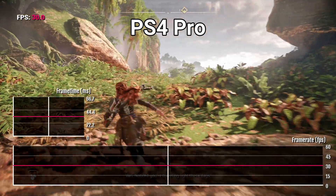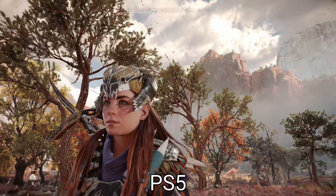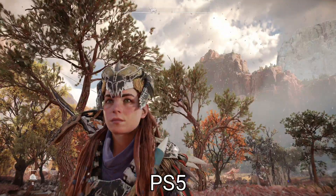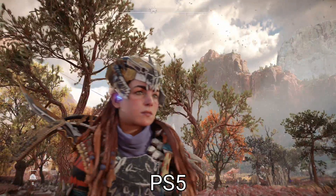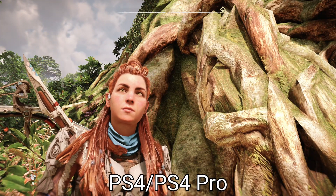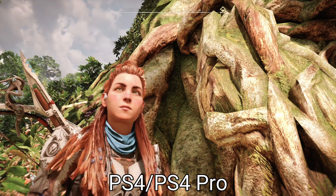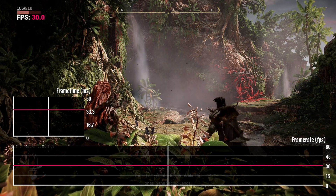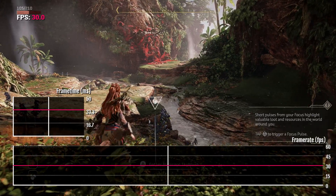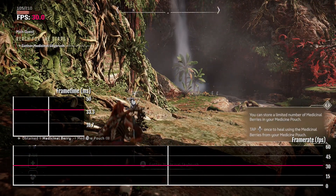There are some graphical cutbacks in the world, including on character models. On the PS5, Aloy uses the cutscene-ready character model during gameplay, providing a highly detailed and impressive model at all times. On the PS4, this is dropped to a more traditional version, with the face and body looking slightly less detailed throughout. Some areas in the world appear less dynamic than their new-gen counterparts, but it's still remarkably impressive for a title running on the PS4 Pro.